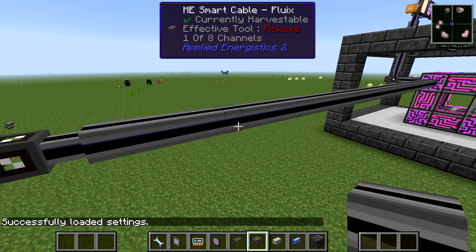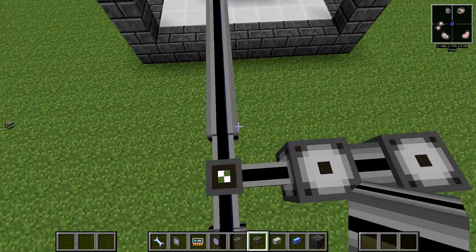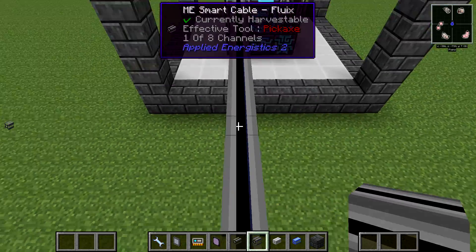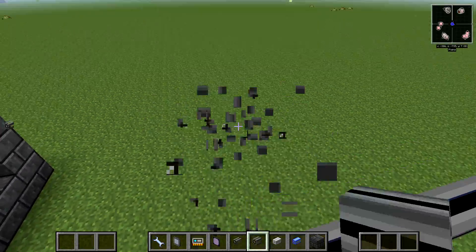What you cannot do — and I see confusion around this — is connect 32 things to this cable even though WAILA says 0 of 32 channels. You have to remember that this small cable here would be your bottleneck. So that's not a thing.